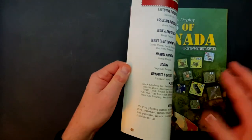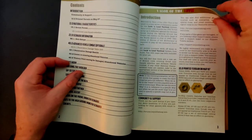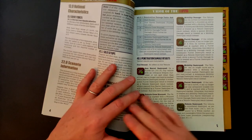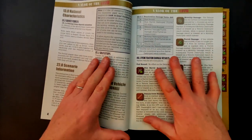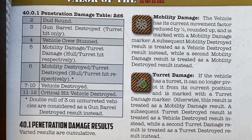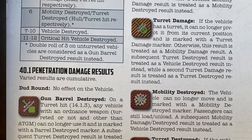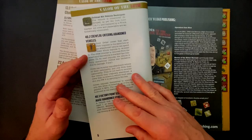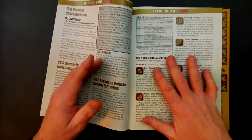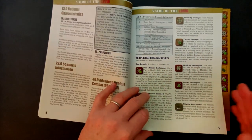The first thing we have, as usual with the expansion modules, is roughly a 50-page rules and scenarios booklet. The one big module rule to highlight is advanced vehicle combat, and most of the counters center on this. Basically, you get nuanced damage results on vehicles — things like gun barrel destroyed, vehicle crew stunned, mobility damage, turret damage, mobility destroyed, turret destroyed, and of course vehicle destroyed, plus critical hit vehicle destroyed. It adds a more nuanced and refined optional combat system, which is very appropriate given the armor emphasis of the scenarios in this module.